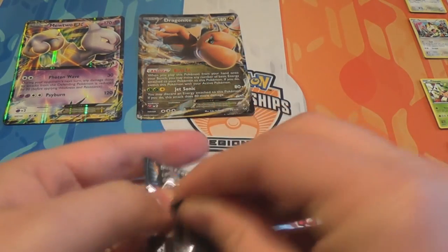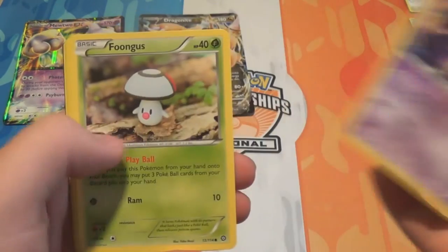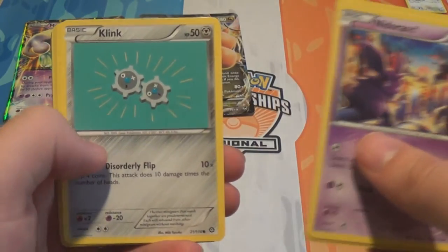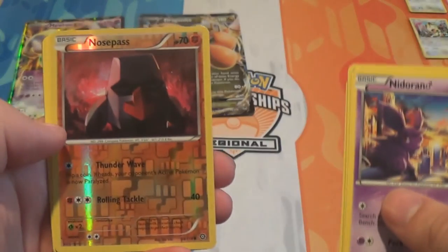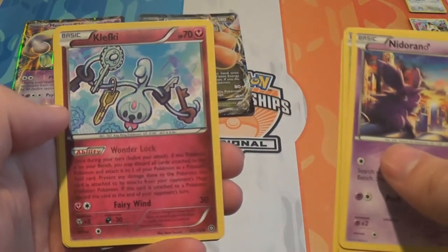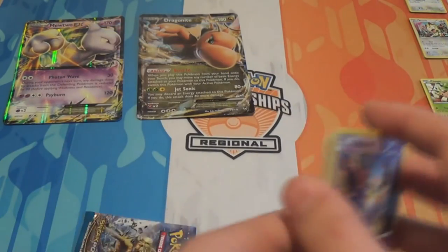Steam Siege pack. I think it's Klefki and Braviary that are the two Reverse Holographics I need from this set, so one of those two would be nice. We'll see. We have Nidoran Female, Foongus, Mankey, Klang, Mantine, a Reverse Nosepass, Gastrodon, Klefki, Duosion, and Gardevoir Spirit Link.